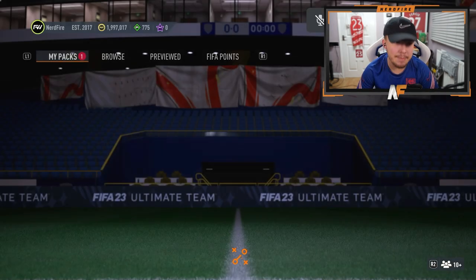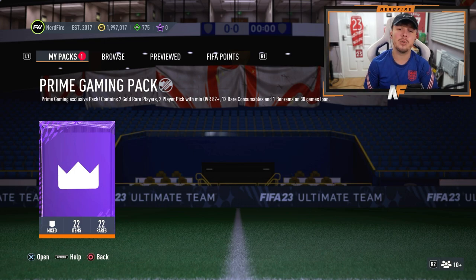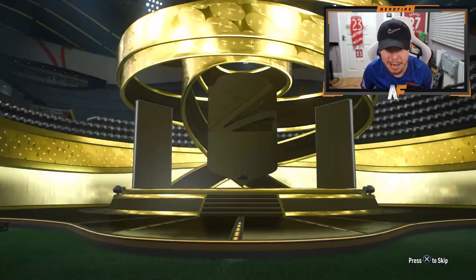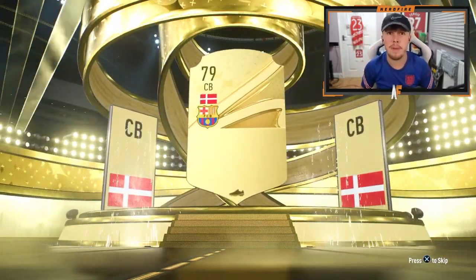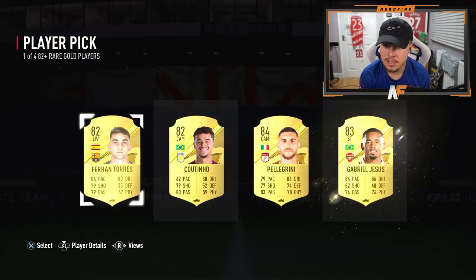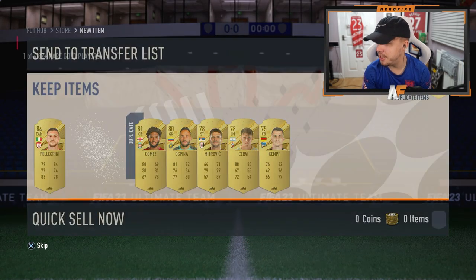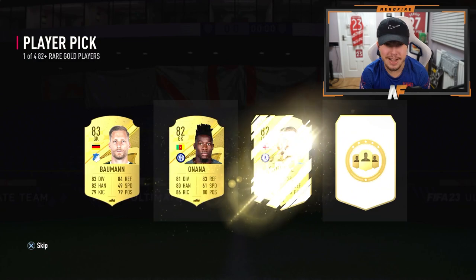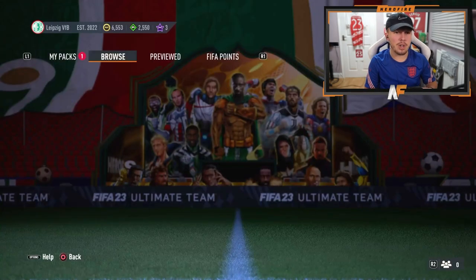My prime gaming pack is here - a seven or eight gold two-player pick with overall 82 or higher, and a loan Benzema Team of the Year. Nothing on the outside of the pack. First player pick: 84 Pelle - not too bad for fodder. Second one is Borman.